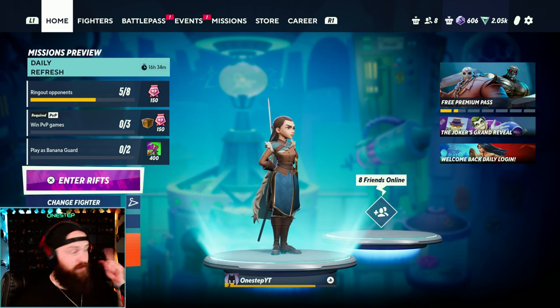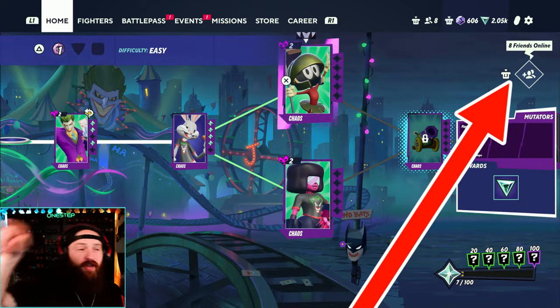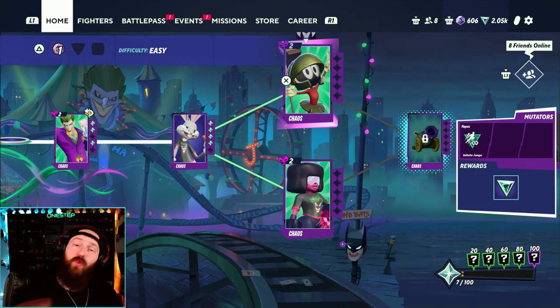If you want to play Rifts with your friends, enter the Rifts menu, choose whatever Rift you want, and then you'll see an icon on the top right. Press L3 — or the equivalent on PC — and that brings up your friends list to send them an invite. They'll join your Rifts lobby and you're ready to go.